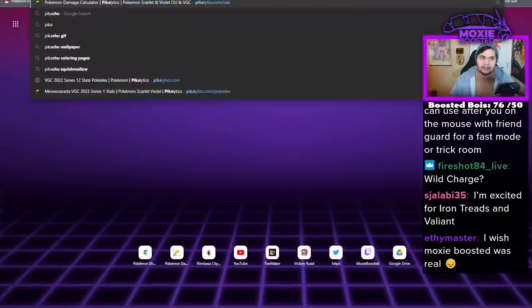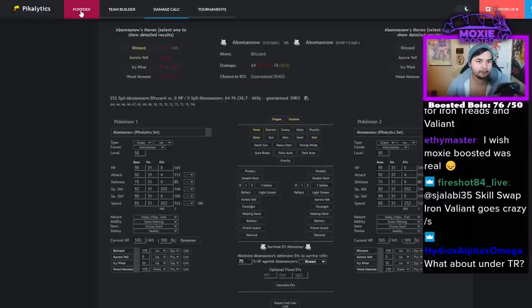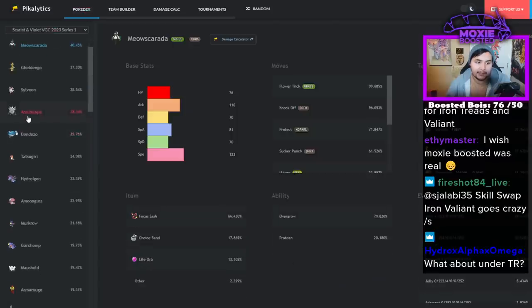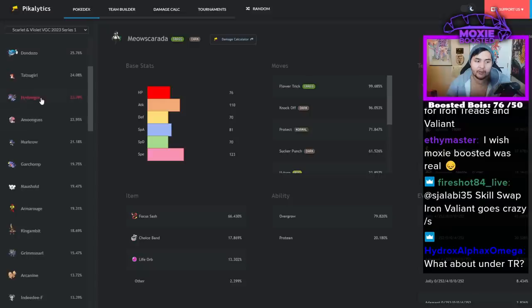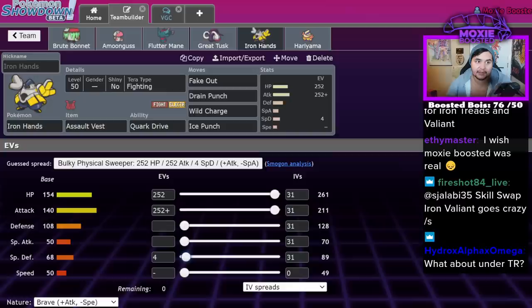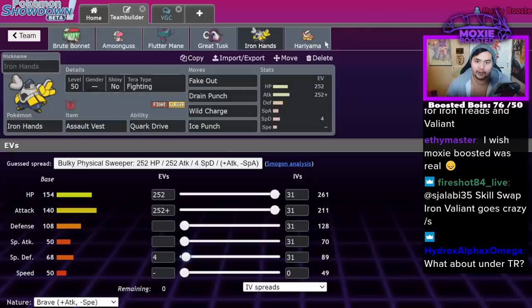While Iron Hands doesn't lose to most other Paradox Pokémon, it does lose to other good Pokémon in the metagame — like Annihilape does very well into it, Hydreigon does decent. Armarouge and Dondozo do well into it. The biggest thing for this guy is if he gets burnt, he's just done. It's very slow, needs Trick Room to function a lot of the time; otherwise it just gets doubled up on.